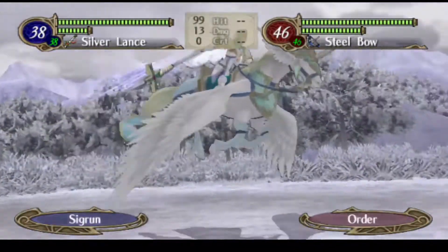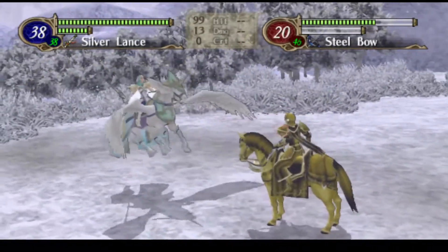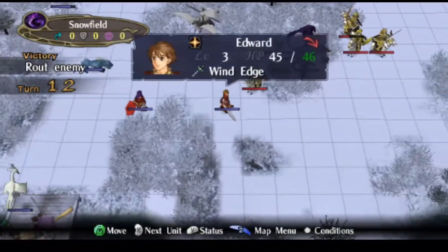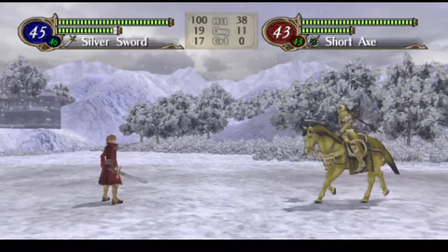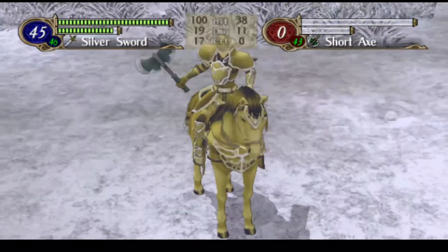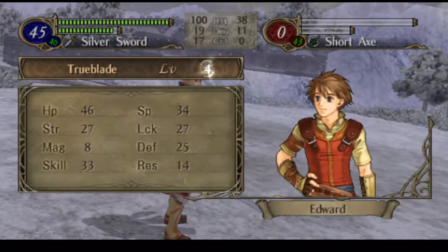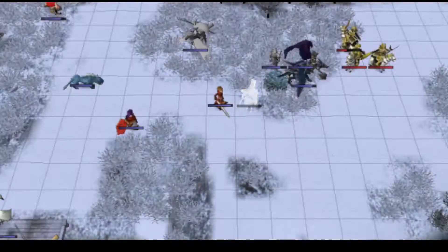Maybe she'll proc a tier three skill — she should have Stun now. Nope. You said where it can be my little delete button. We do need to do something about these bow knights.